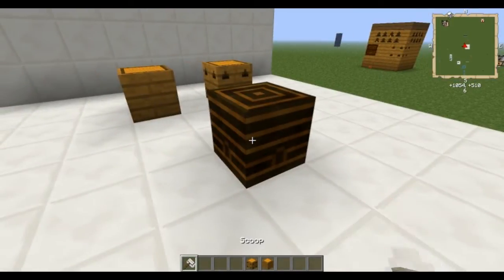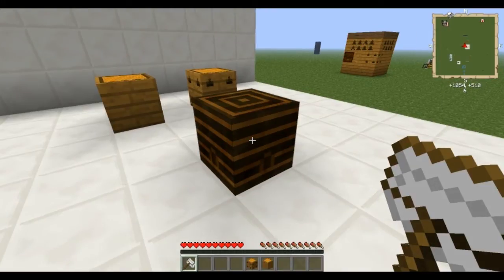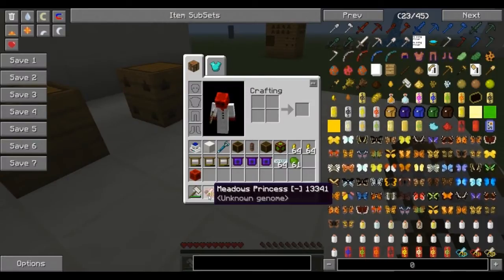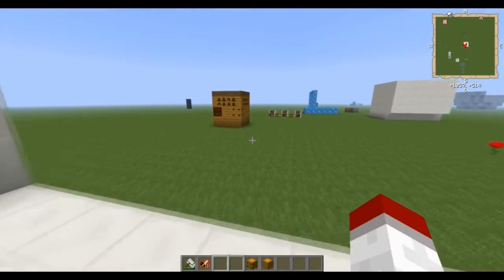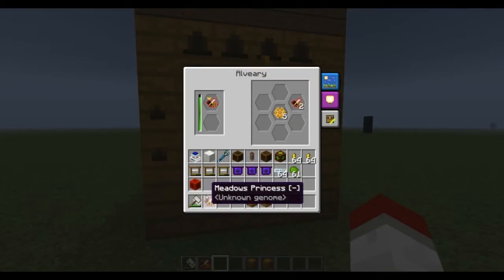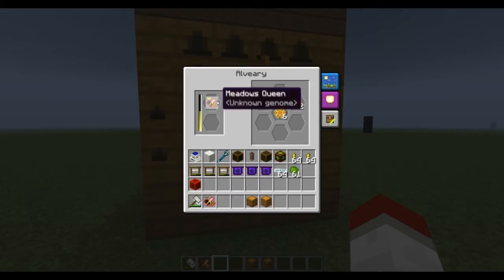It creates these brown hives. If I pull out of creative mode and break it, you can see that I have a copy of the Meadows Princess that is in there. If you watched any of the other tutorials — the Mutator block one specifically — you'll notice it has the minus sign. So it is a damaged genome, which means that this princess will pass that on to the offspring.